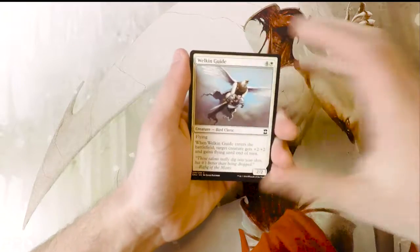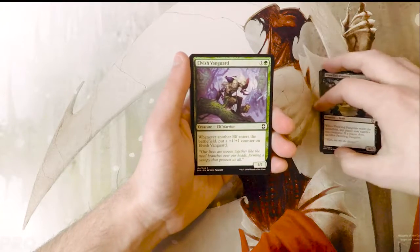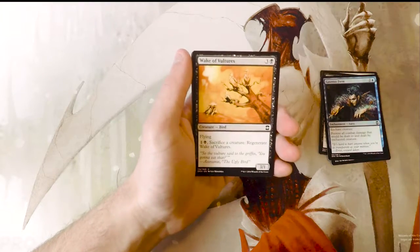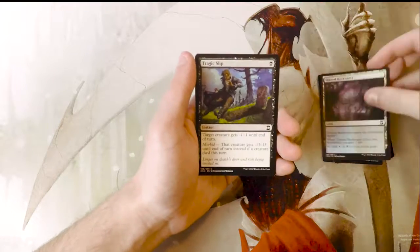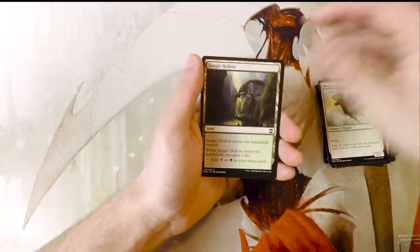Our first common is a Welkin Guide, a Prowling Pangolin, Elvish Vanguard, Gaseous Form, Wake of Vultures, Dismal Backwater, Tragic Slip — a great removal spell — Seismic Stomp, Mistral Charger, and Jungle Hollow.